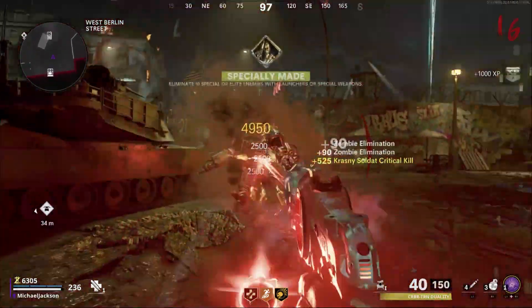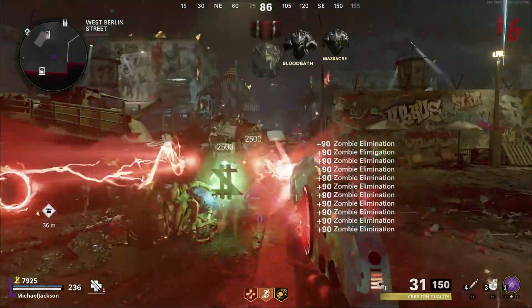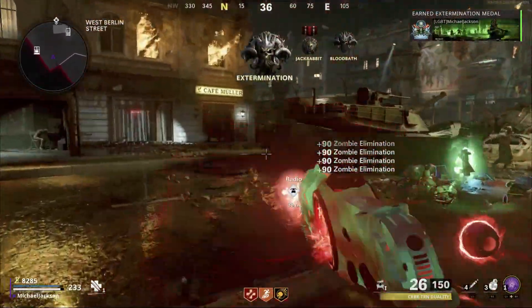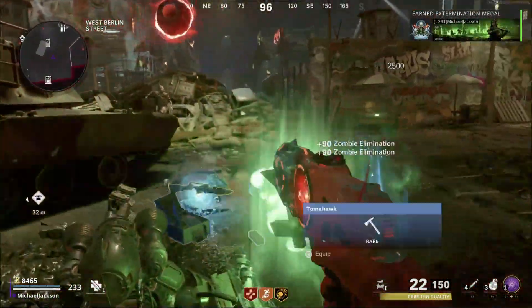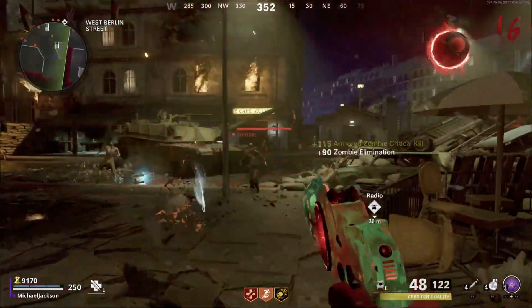Hey guys, welcome back to another video. Today I'm going to be giving you my opinion on what I think is the best version of the Cerberus. For those who don't know what the Cerberus is, it's the newest wonder weapon recently added into zombies. You can only get it on the new map Mauer der Toten.